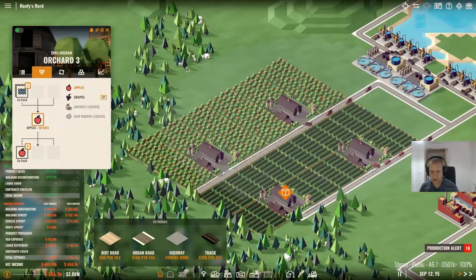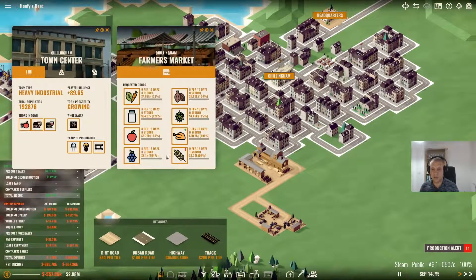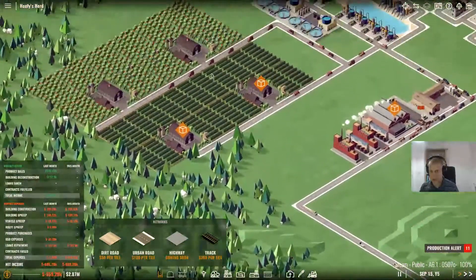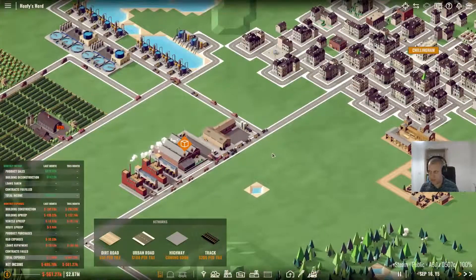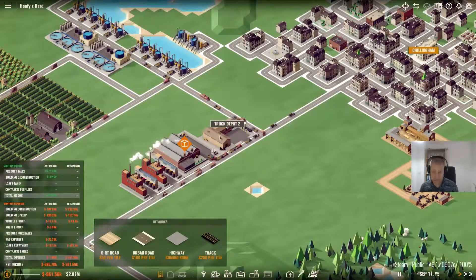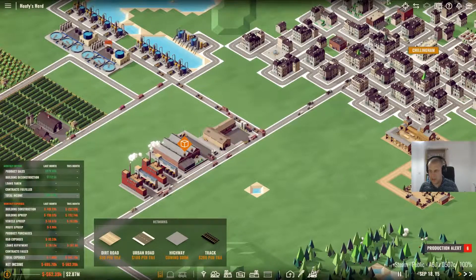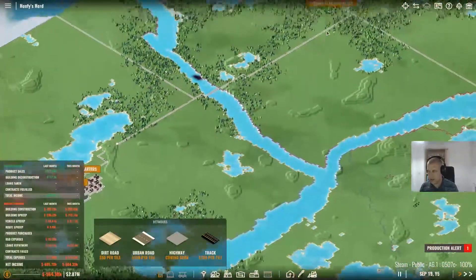We now have two apples per field, five fields, giving 10 apples every 30 days. With two farms, that's 20 apples every 30 days, and we need 16 every 30 days - which is fine. So we now have apples and we now have grapes, so our little drinks empire is starting to come together. However, our money isn't so much - we did spend a lot building the orchards. Not the end of the world. Who needs sand? Is it worth selling sand? I don't think it is.